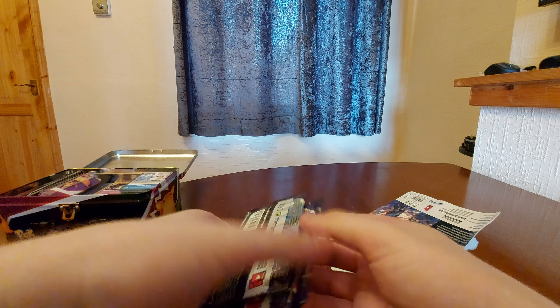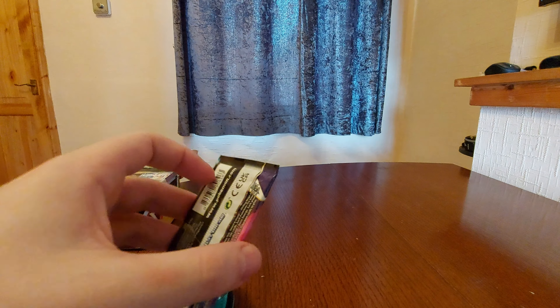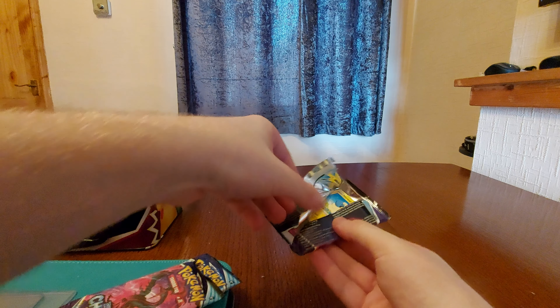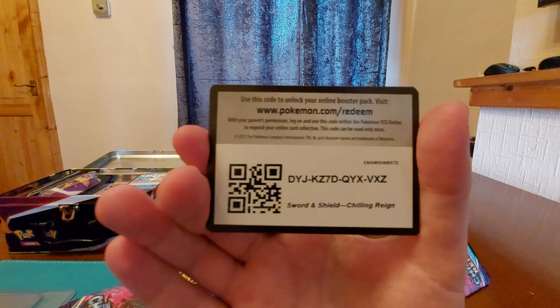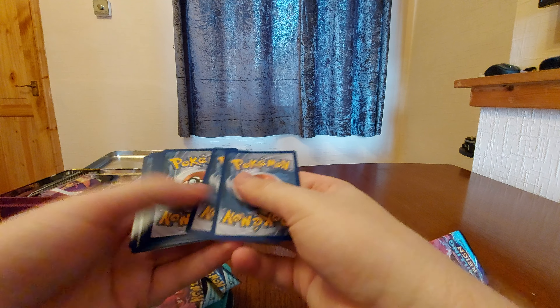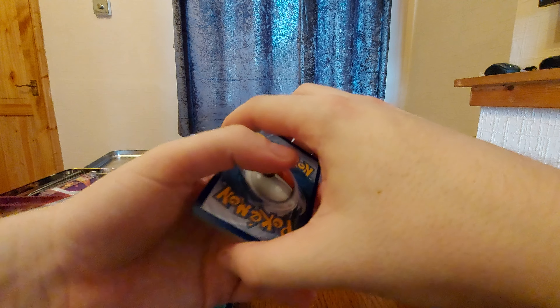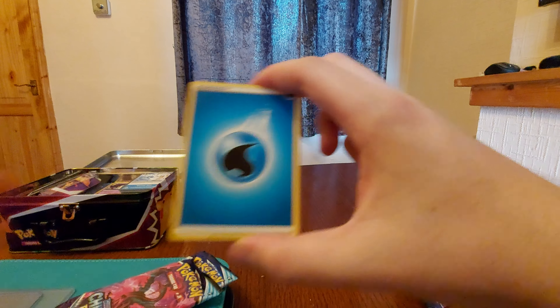Nice little shuffle. Here we go, first pack — rubbish away, that's my editing. Take out the pack. Code card — enjoy. Counting the cards: one, two, three, four. Put them to the front: one, two, three, four. Fire energy. Oh, water — I knew we'd start with water. It was water all yesterday when we did the last video. Water energy.